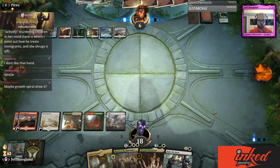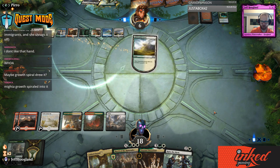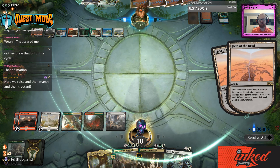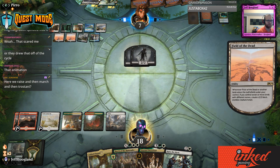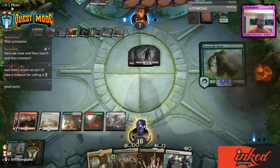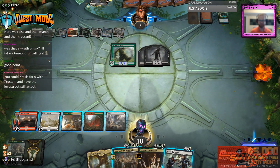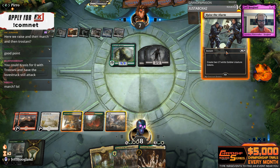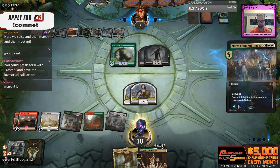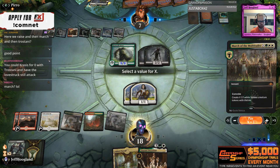They could have drawn it off their Growth Spiral. They should still Growth Spiral before playing their Field — so their sequencing is still not good. Raise the Alarm, then March — this is for three tokens.